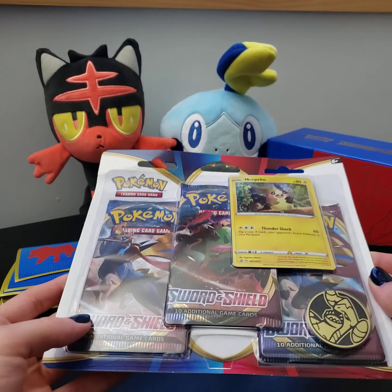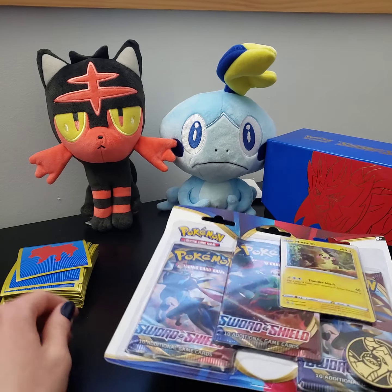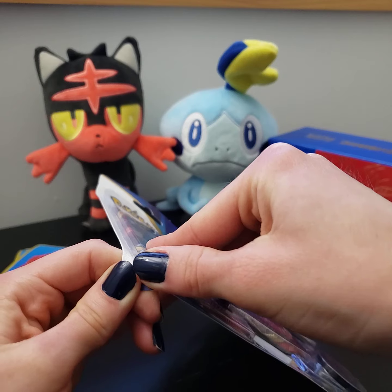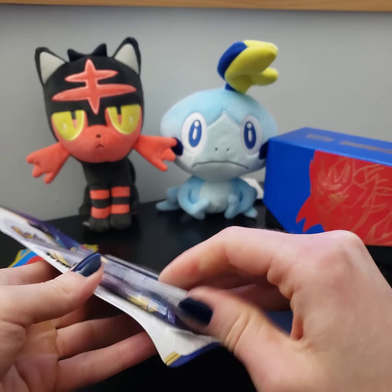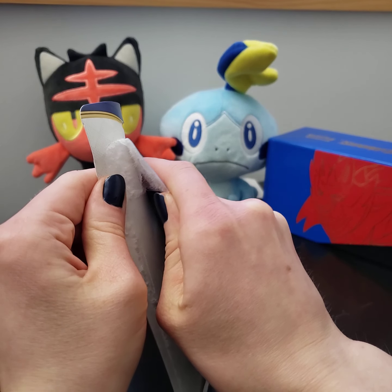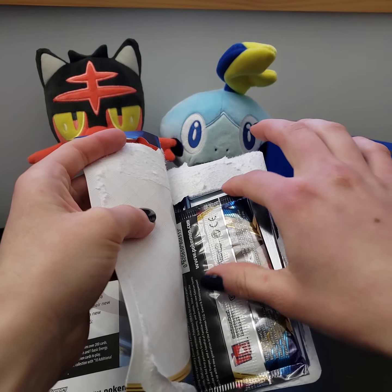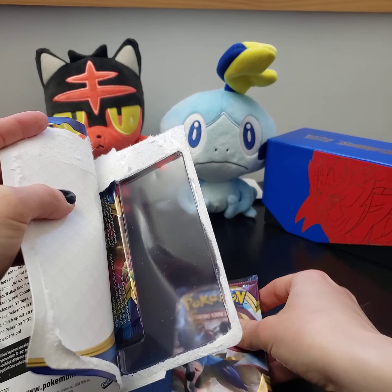You'll also find first partners Grookey, Scorbunny, and Sobble — little cuties like Wooloo and Yamper — and a handful of familiar Pokémon in their new Galarian forms. Catch up with a new generation in the Pokémon TCG Sword and Shield expansion. We have Zacian featured here on the back, and we've got Sobble and Litten here to keep us company.